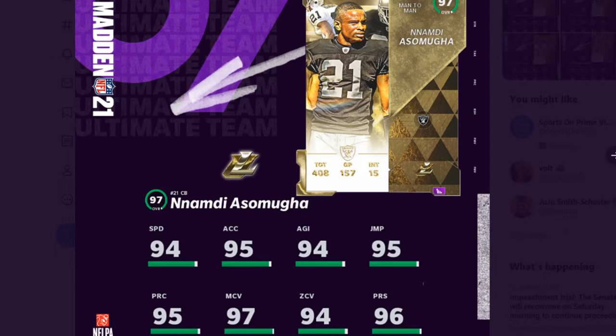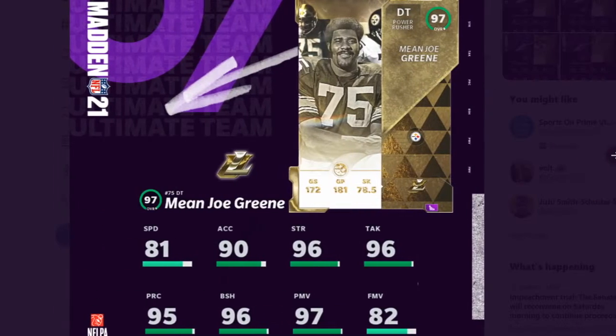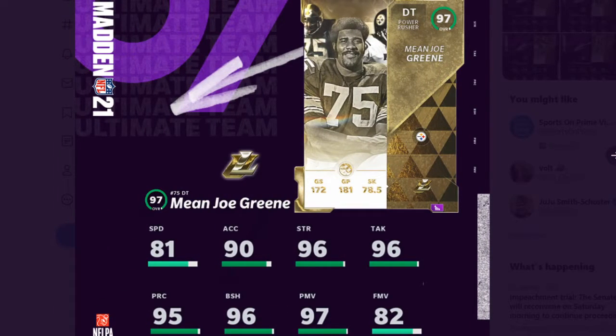He's probably going to be coming home to the squad. And then you have Isaac Bruce — 97 overall, 95 speed. This card will be another good card. And then lastly, Mean Joe Green. So these are the ones that they've come out with already.